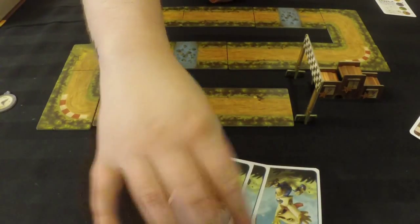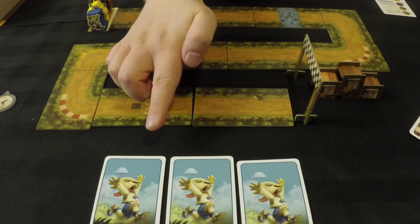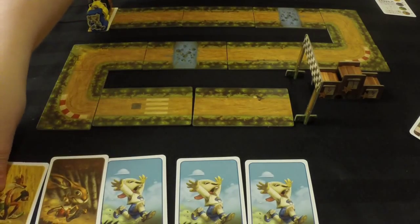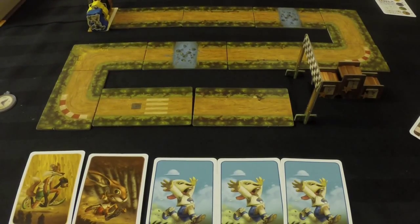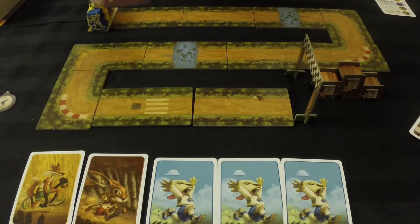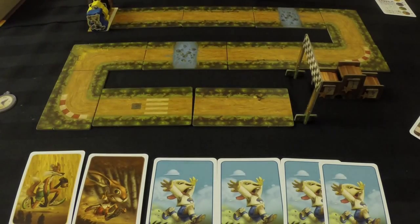For example, if there are already three lamb cards on the table, you could only play one more lamb even if you had four in your hand, because the max for any single animal is four. Similarly, if there are already five cards on the table total, you could only play three more cards because the max total is eight. When you play cards, you put them in the middle of the table. Hitting four of a kind or eight total cards triggers the end of the card-playing round and we move to movement.